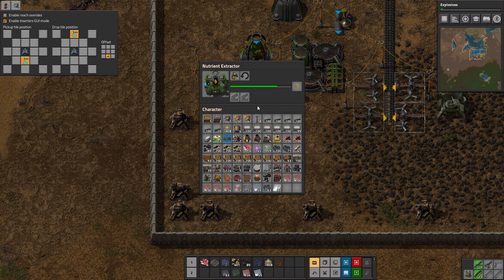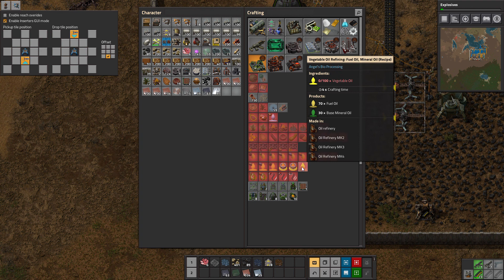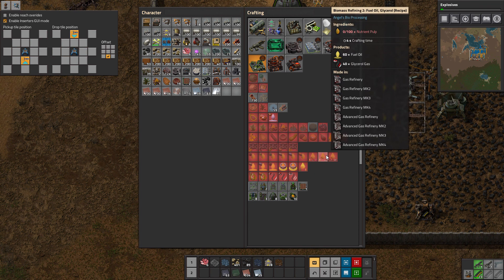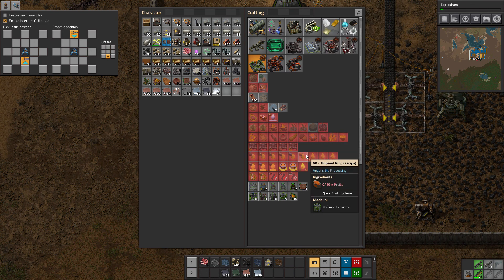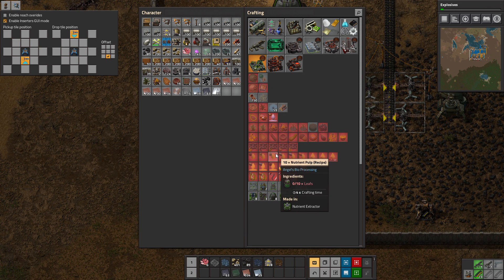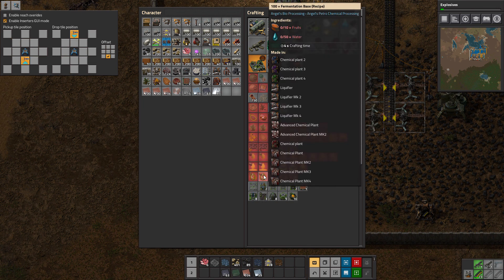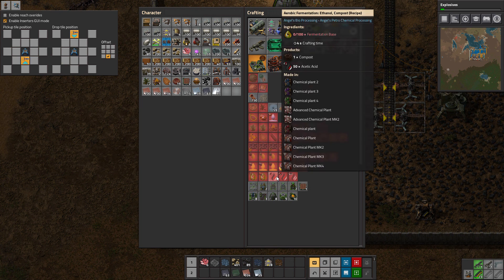Now what do we do with nutrient pulp? Nutrient pulp makes gases, fuel, glycerin gas. Nutrient pulp makes fruit — hips, nuts, leaves. That's coming from it. Fermented — we make alcohol from this. Compost makes acetic acid. Interesting.